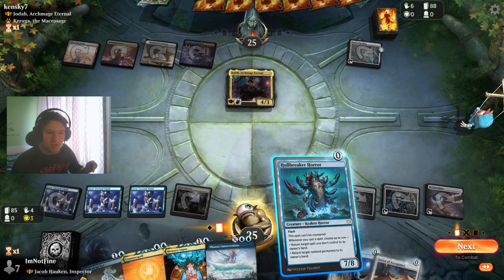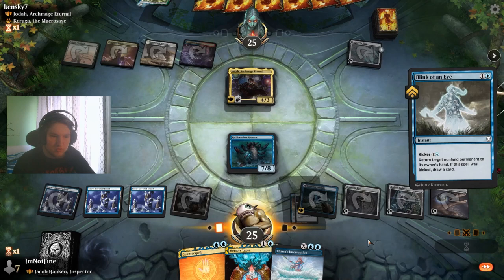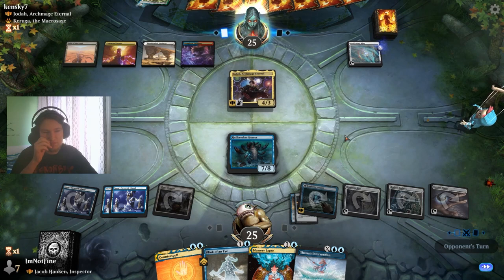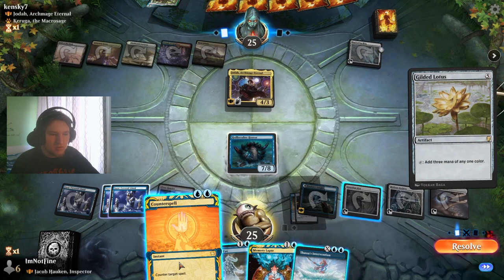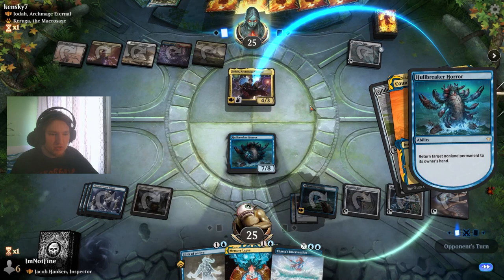And then I go with Old Breaker Horror. Honestly, if they have a removal spell I really don't want to run into that, so I'm just holding up the Blink of an Eye. I could have bounced both of them, but now they just activate Jodah, and then I bounce the spell and the permanent. Then I can just counter this. I believe we want to return Jodah — doesn't matter too much, we're going to return both eventually anyways.